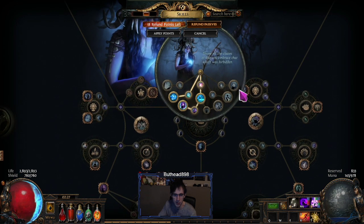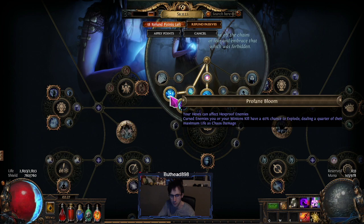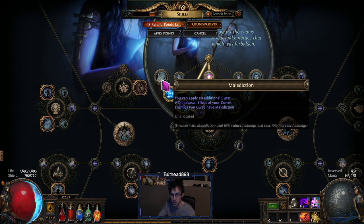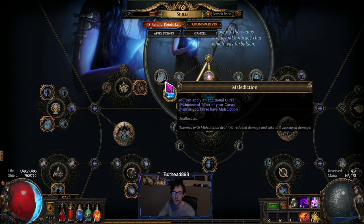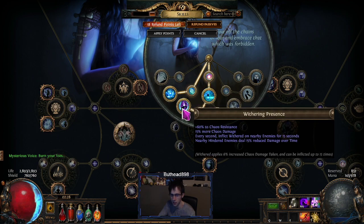The skill tree is pretty generic. I've only done three labs so far. If you don't have the Vixen's gloves, I would not recommend taking Profane Bloom first — I only did because I had the gloves ready. Take Malediction first; the additional curse is what makes the build feel playable at level 31 when you get Blasphemy. Then go Void Beacon, Withering Presence, and then Profane Bloom. Black flame is usually three to four divines at league start, which is why you want Malediction first.